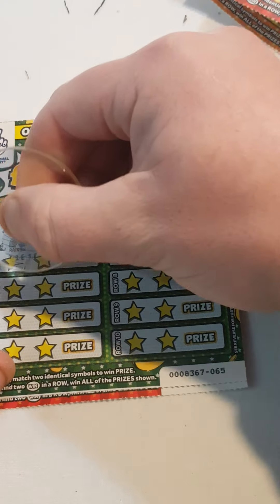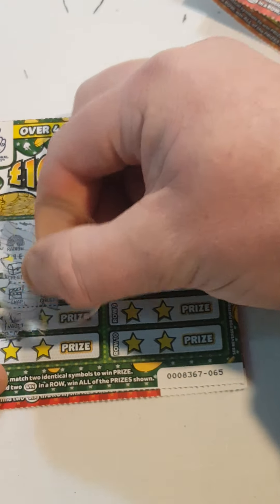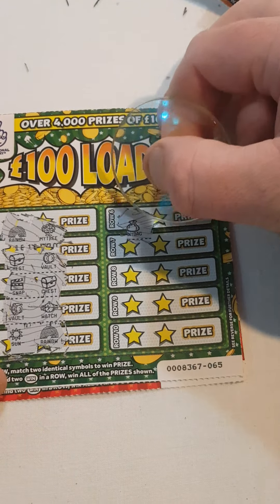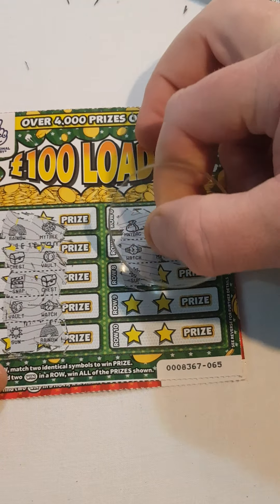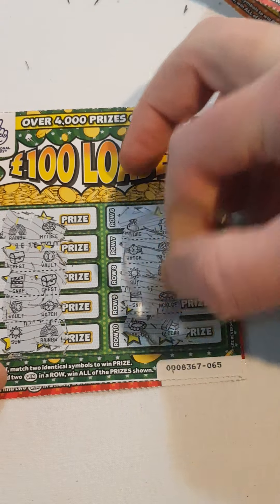Rainbow and money tree. Chest and vault. Snap and chest. Vault and watch. Sunshine. Rainbow. Money bag. Pound sign. Watch and money tree. Sunshine and wad. Snap and necklace. Necklace and gold bar.